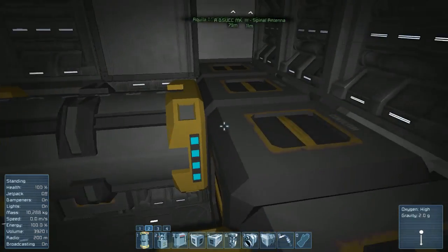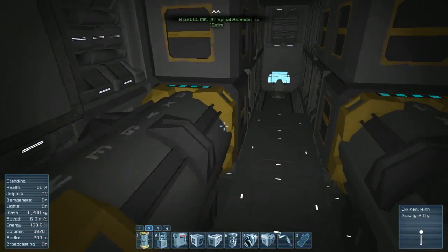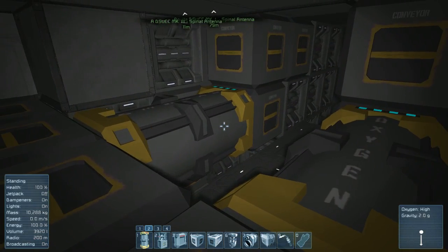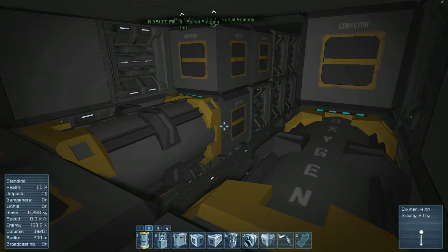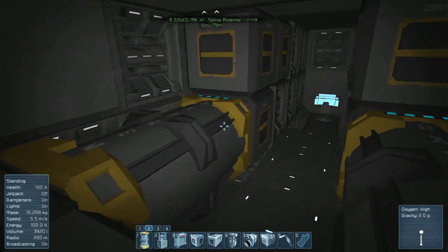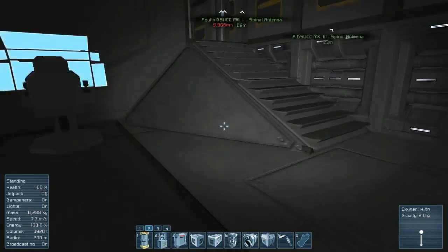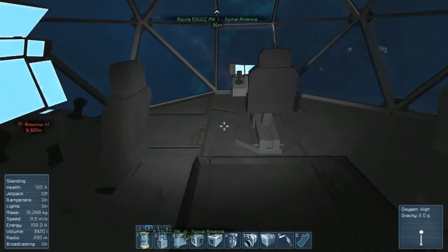We have our two primary oxygen tanks here and they are routed off of the main line. I want to do some testing to see if you can move normal cargo through an oxygen tank as part of a conveyor system — just to see if that is possible. I haven't bothered testing that yet; I was thinking about it earlier when putting these in.